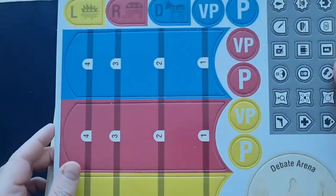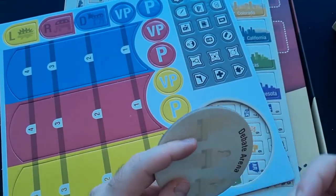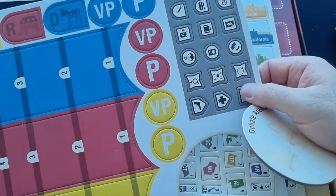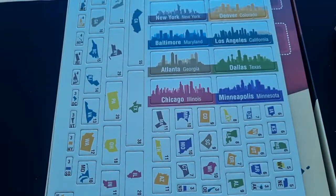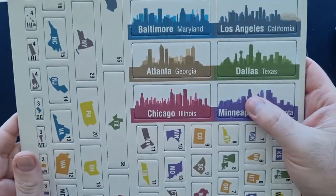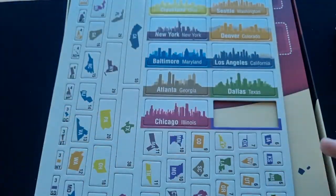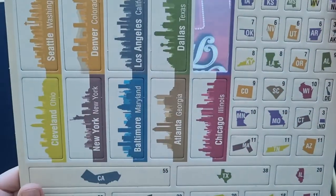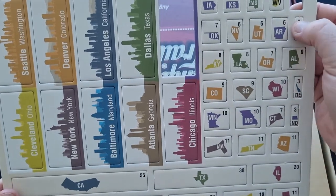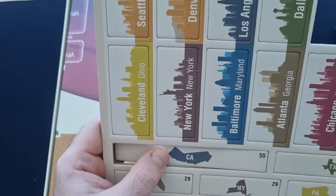Here's the debate board — we've got a nice big debate piece, and you kind of surround it. All these little debate tokens look great. The different debate cities are also quite thick. And then of course the Electoral College board with all the little states, and they've got a nice thickness to them. These little states might be a little annoying when you're tracking them around, but we'll see how it goes.